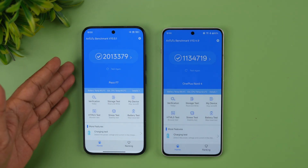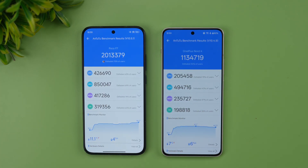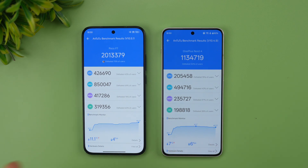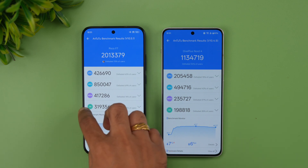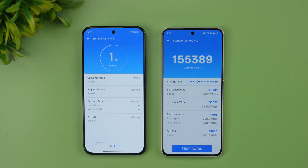Let's go to the synthetic benchmark — here you will definitely see a big difference: 20 lakh versus 11 lakh, almost double the value. These are two different chip series: the 8-series versus the 7-series. The CPU score is almost double, the GPU score is also double, and even the memory score is almost double — everything is roughly double when comparing the Poco F7 to the OnePlus Nord 4. The OnePlus Nord 5 is coming soon, so we'll be comparing that with the Poco F7 as well.